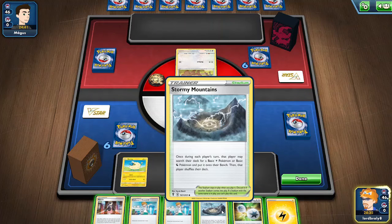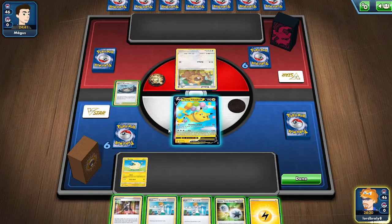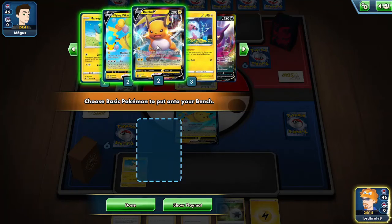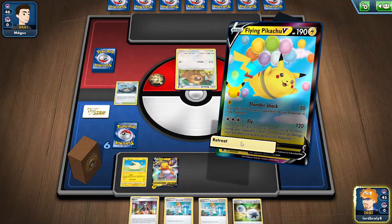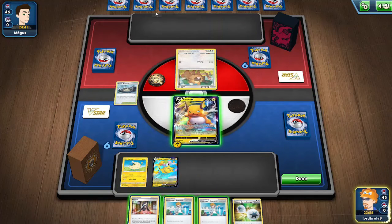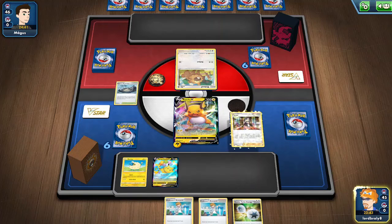Alright, looking pretty good here — I can even go into the Raichu. We'll play Stormy Mountain, look at the Raichu options, attach Lightning to Raichu, and retreat into the Raichu so I can potentially Boss depending on what they have. Actually, this is their first turn of the game so they could have a supporter, so I think what we'll do is play Marnie because I don't want to be discarding anything right now.